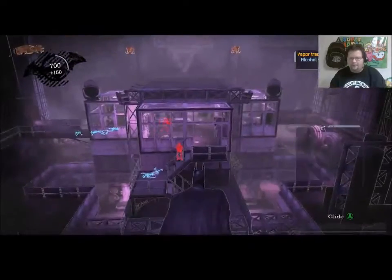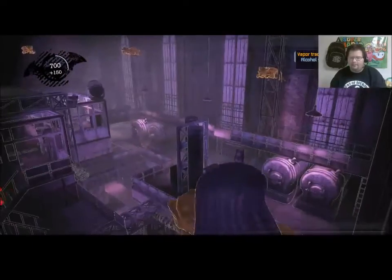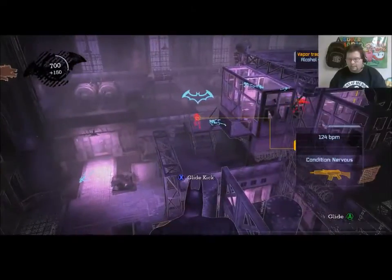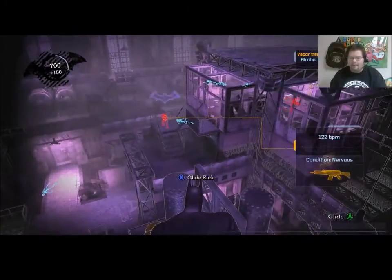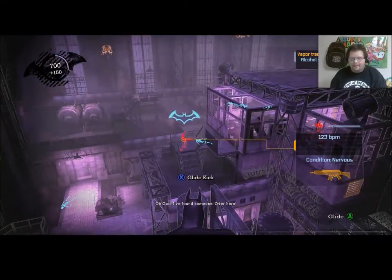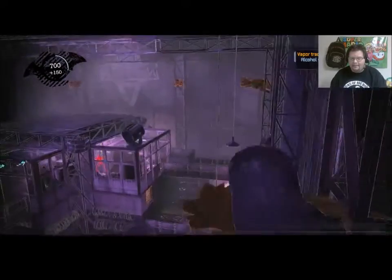Come back into this room later — there are bombs on these gargoyles. Now we're good. You gotta map the same game out. One thing this game taught you was strategy. You glide kick this guy — there you go.